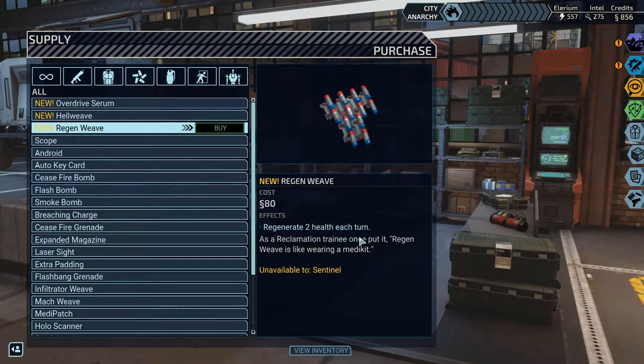Regenweave — regenerate 2 health each turn. This is okay. Unavailable to Sentinel, fair enough. This is interesting, because our current gear allows us to rarely get hit, and get hit for less. And because of the armor it matters even less. But this would help us heal. This is very effective if you shuffle your pawns around — you go in, get hit for like 6 damage, then get out and just keep healing. But for getting bursted down, this does absolutely nothing.